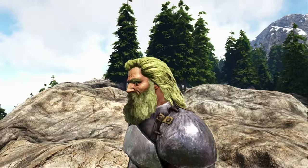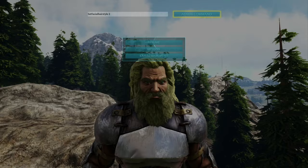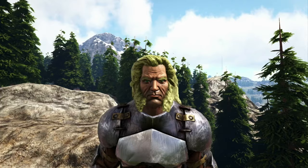To change your facial hair style, enter the command SetFacialHairStyle — all one word — and then a number between 0 and 7. 0 is no style; 1 through 7 are styles like the mustache, the goatee, and of course the mutton chops.